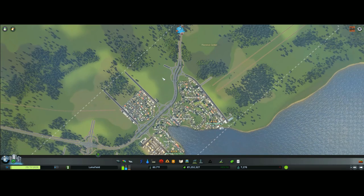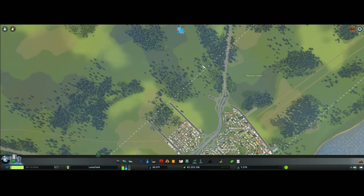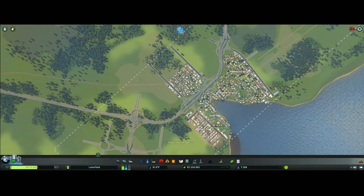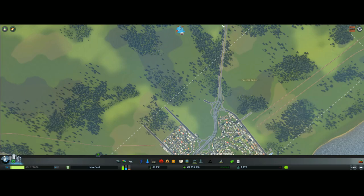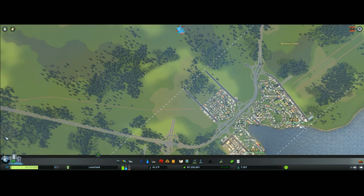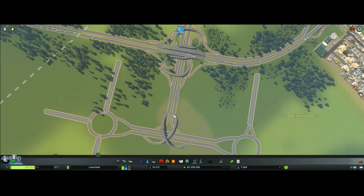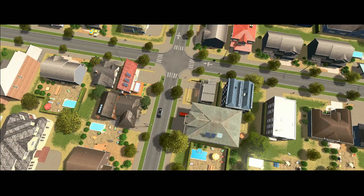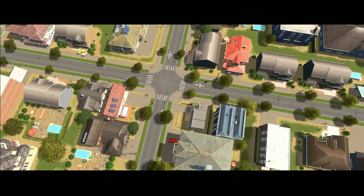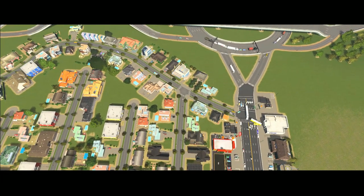My plan for this city is to grow it this way, up on this side of the highway. I'll probably put another intersection right here and another one up here so we have highway access — kind of like a beltway or alternate highway route for people as the city grows. That's the plan right now, and in part two we'll go ahead and start setting up the farming and oil industries.